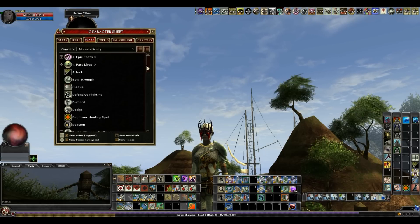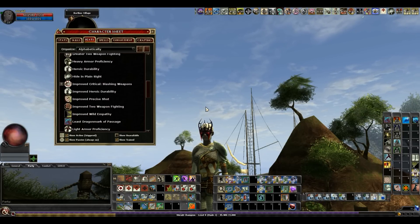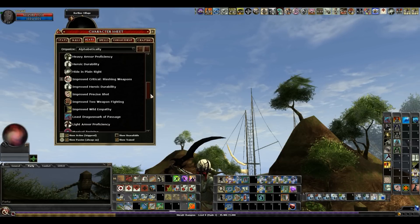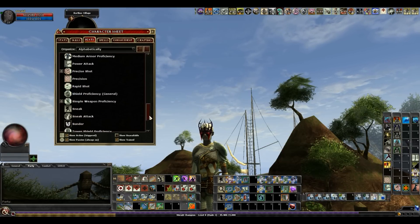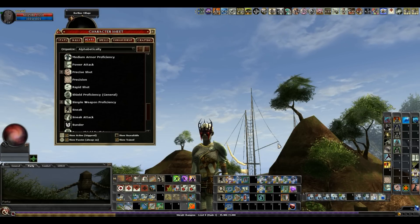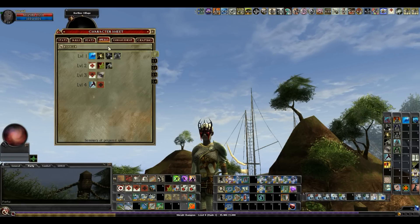The feats are pretty basic — again, they're all listed in the build. Cleave and great cleave. Greater two-weapon fighting because you're going to be using one weapon in each hand. Pretty precise shot for a little bit of extra DPS, many shot. I think you get free power attack. Precision I took as a level 18 feat because that's what the build called for — I don't use it though. Somebody said you're supposed to use it against high fortification bosses, but yeah, I don't really mess with it.